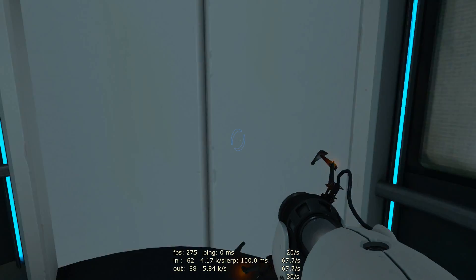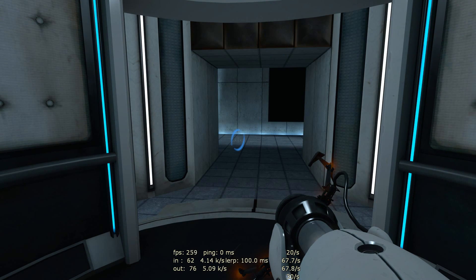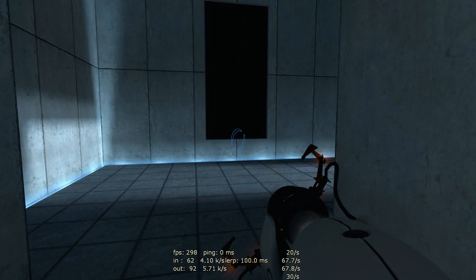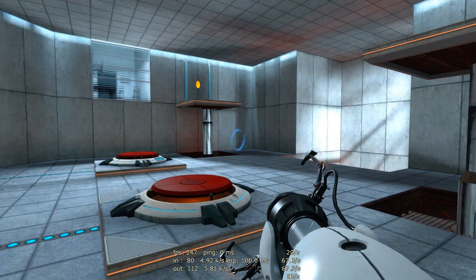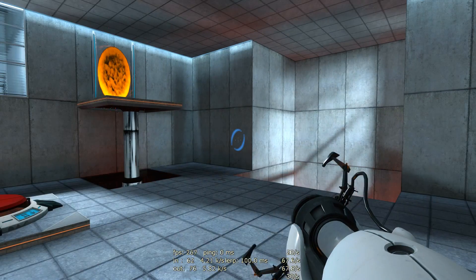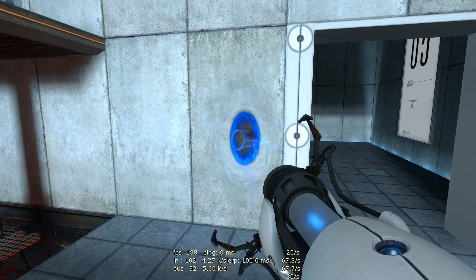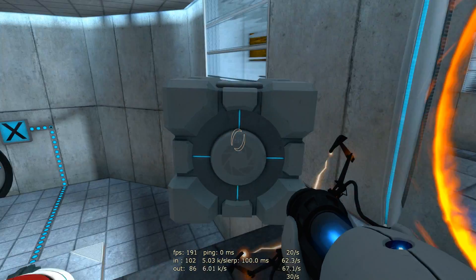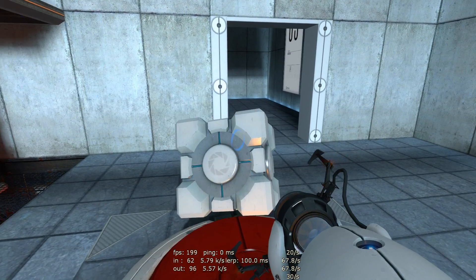Alright, so after this little section here I'll try windowed mode — we'll see how that goes. You can see right now that it's 299 frames per second, so I'm reaching maximum frames — it's solid here. Whenever we have the portals though, that's when things start going really down. Yeah, look at that — portal right there.